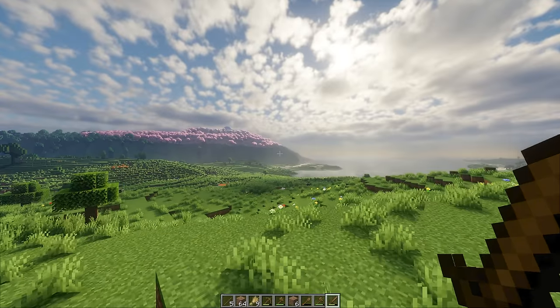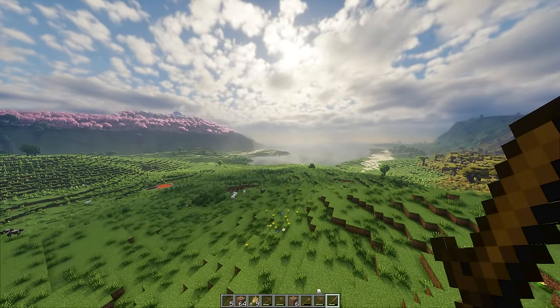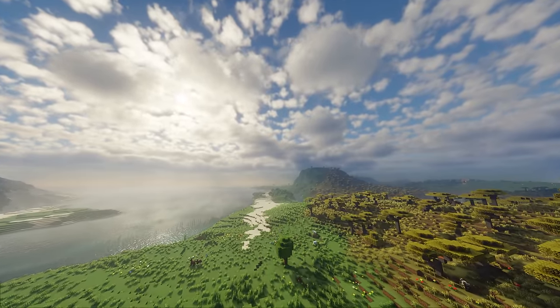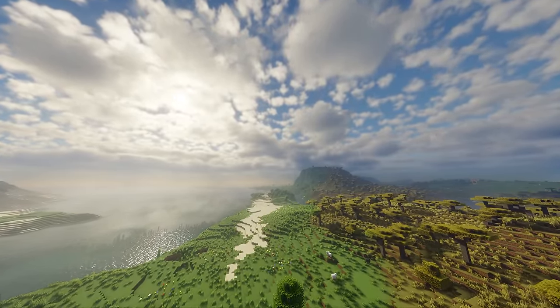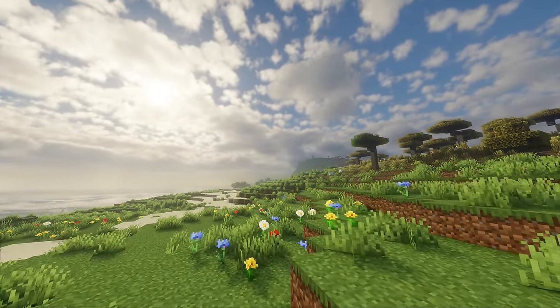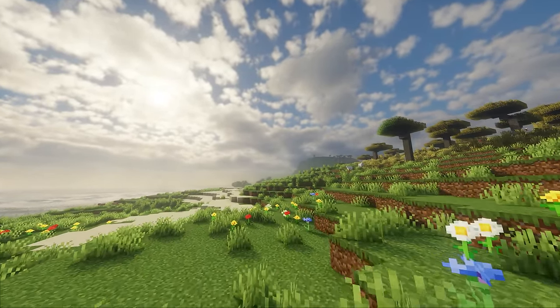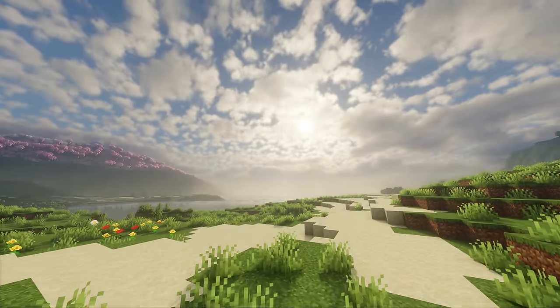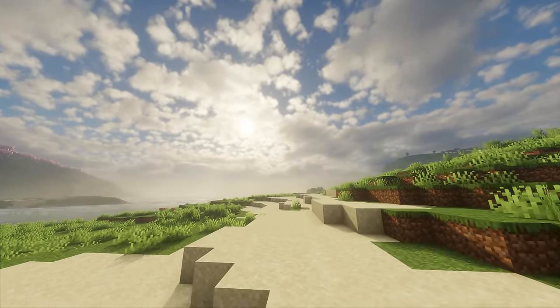The one little catch about how this trick works is that anything in that second distance — that sort of skybox distance of rendering level of detail — is not going to be an interactive segment of the world. You're not going to see players fighting or blowing things up that far away. I think that's a pretty small price to pay for such an incredible visual upgrade.